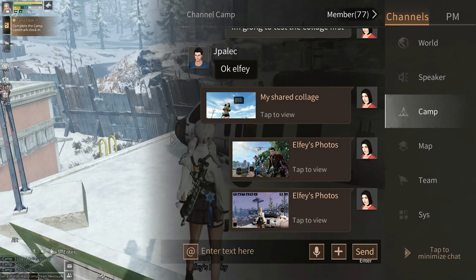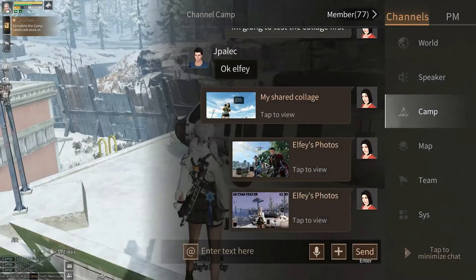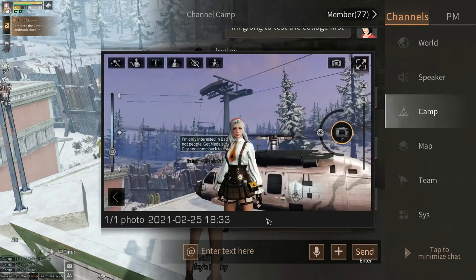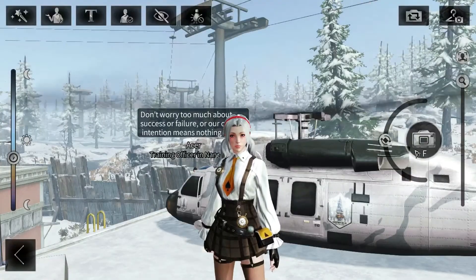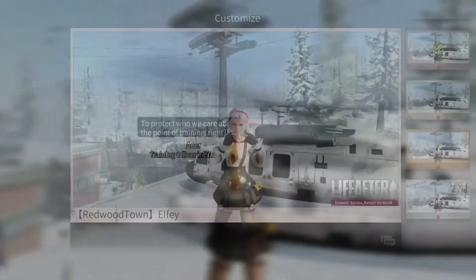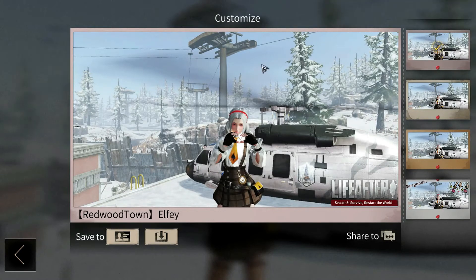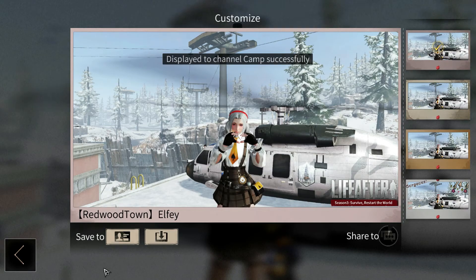Another thing is they fixed something with the pictures, but at the same time I was messing around with it and they broke something as well. When you take a picture now, it shows up like this — but only if you're not doing any kind of emote and are just standing there. Sometimes it does that and sometimes it doesn't. You'll want to make sure you're checking your pictures, especially if you're taking them for something specific, because they broke something when they fixed something for pictures.